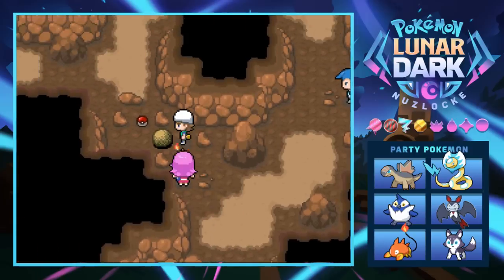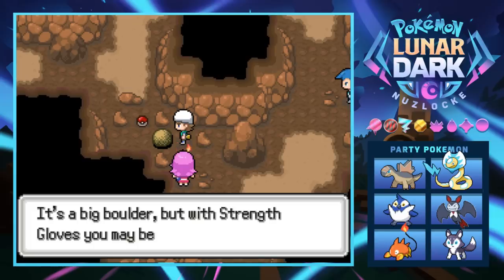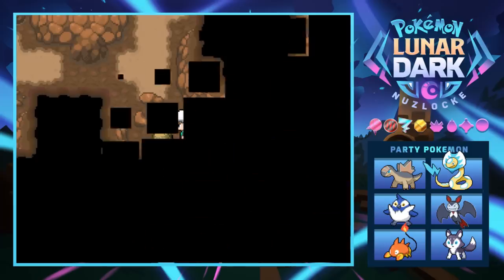We actually got an item here using Strength Gloves to push a boulder over to the left. Got ourselves a Revive - though I'm sick of having to mash A so many times to push boulders, I don't know why that bothers me so much.